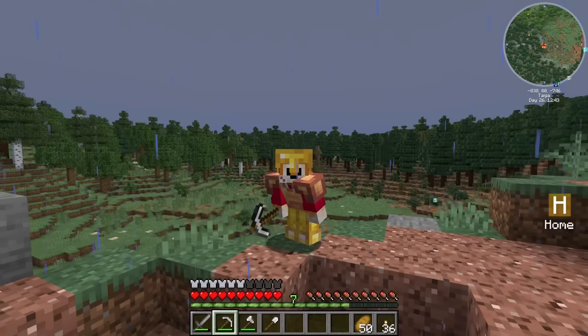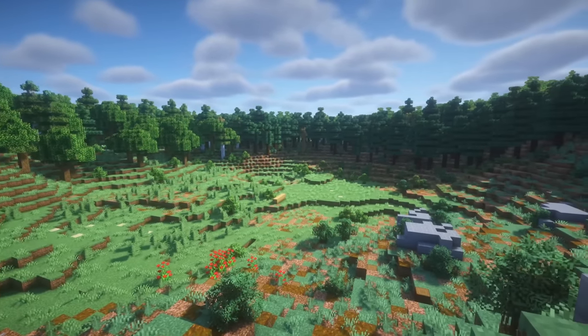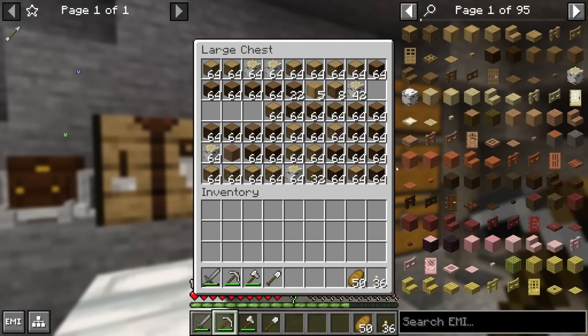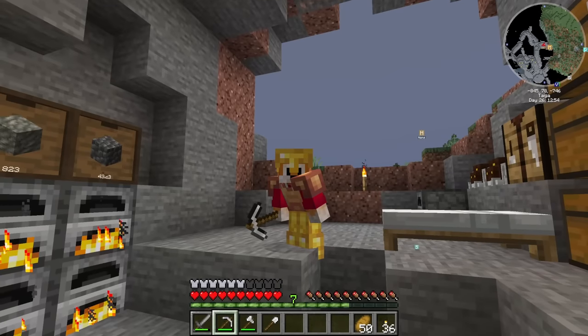Welcome to our first area of operations. This is going to be where we've got a mine, a big workshop, somewhere to live, and some factories going on. We've cleared out a big area and got an absolute ton of wood. I've also now got a bunch of kelp, which I'm now cooking, because we're going to need those for belts in the Create mod.